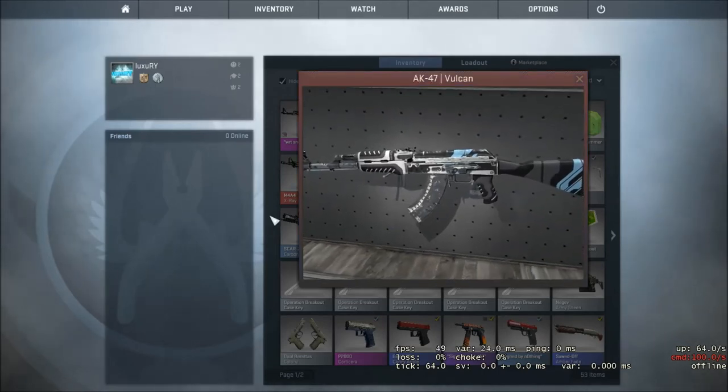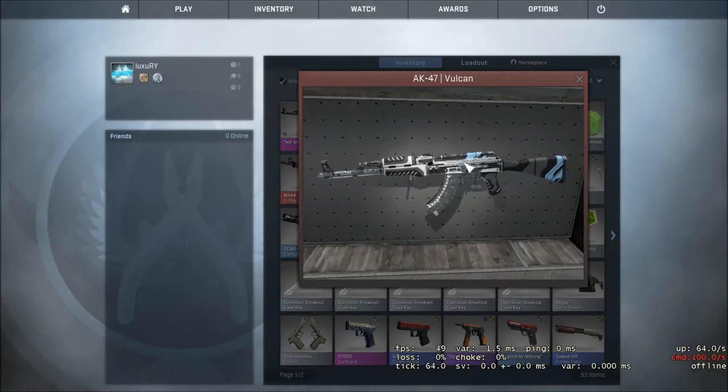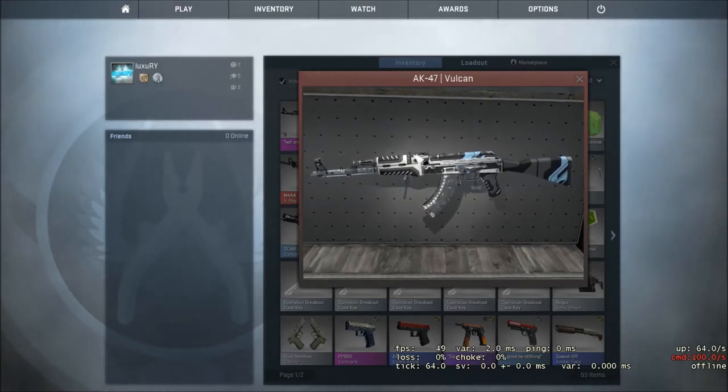So here we got Battle-Scarred, the cheapest and ugliest condition on a gun. As you can see, it has so many black scratches, and all in all, it looks terrible.